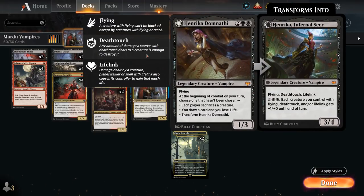We also have two copies of Henrika, the four mana 1/3 legendary vampire with flying. At the beginning of combat on our turn, choose one mode that hasn't been chosen: each player sacrifices a creature, we draw a card at the cost of one life, or we can transform Henrika into the Infernal Seer — a 3/4 flyer with deathtouch and lifelink. For one and double black, each creature we control with flying, deathtouch, and/or lifelink gets +1/+1 until end of turn. This pairs very nicely with some of the other tokens in the deck.